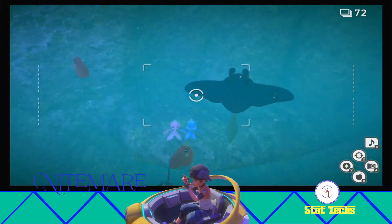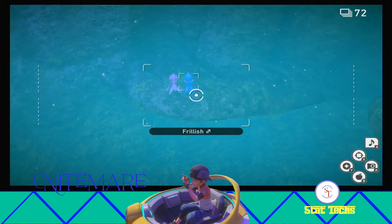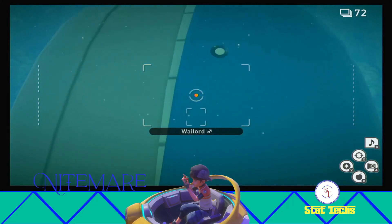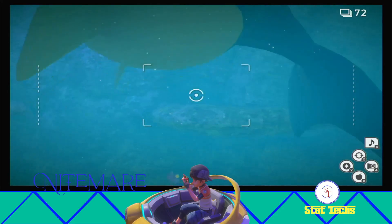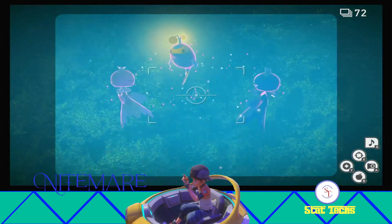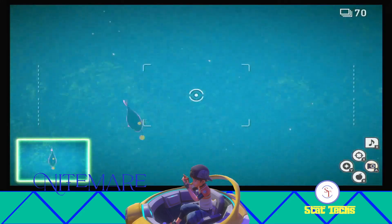But then Wailord's going to swim up as it does, and then once it passes, those two Frillish are actually going to have that Lantern held hostage. So we need to free him after this Wailord goes by. Wailord's going to swim up, and then once he goes by, they're right there. You need to hit Lantern with an Illumina Orb, and then he'll bust out of there and swim down to the bottom of the level.